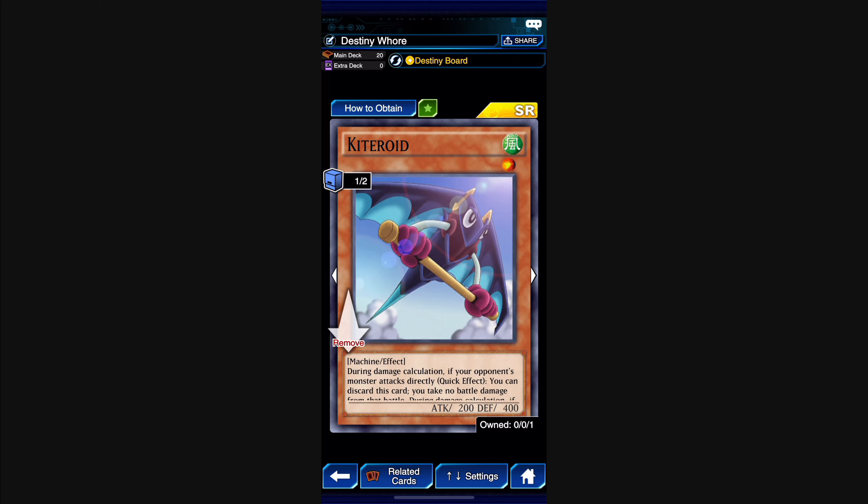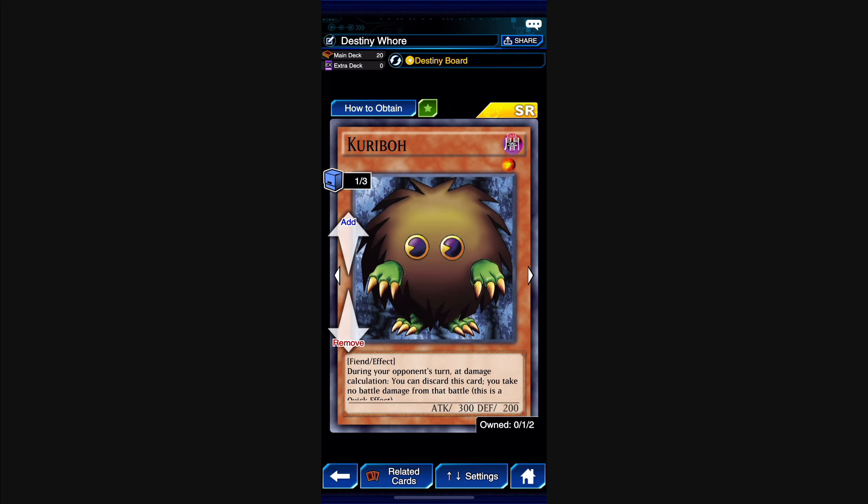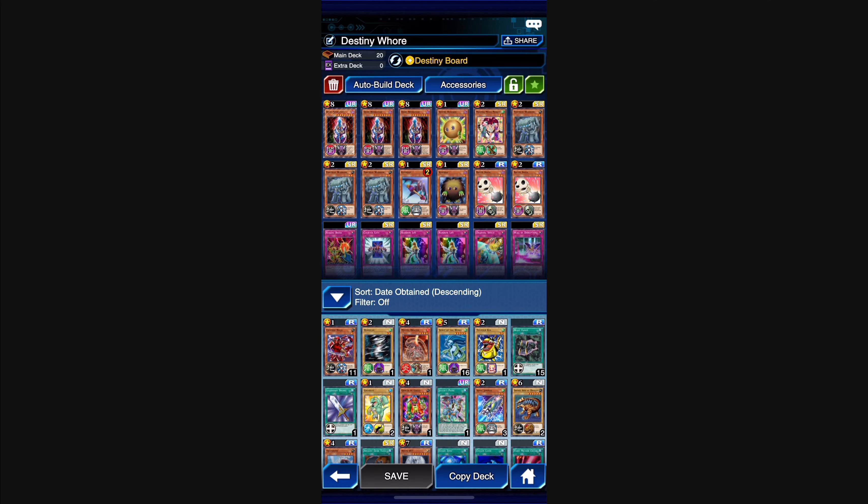I got so lucky getting Kiteroid — I need one more. During damage calculation, if your opponent's monster attacks directly, you can discard this card and take no battle damage. Then if he's in the graveyard, you can banish him from the graveyard for the same effect — so one card blocks twice. Regular Kuriboh works similarly: during your opponent's turn at damage calculation, discard it to take no battle damage. Bacon Saver: during either player's battle step, banish from graveyard to negate the attack — I run him at two.